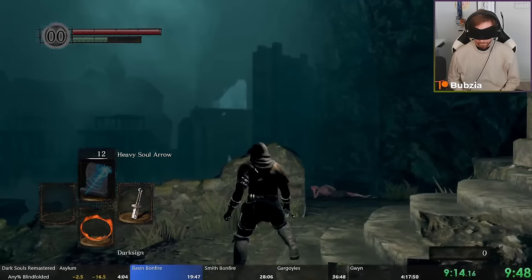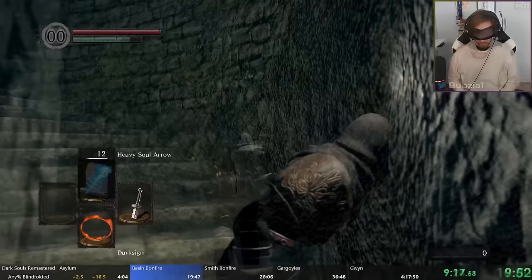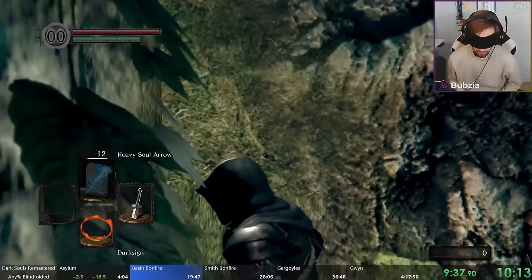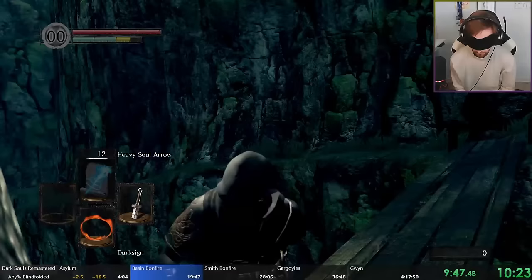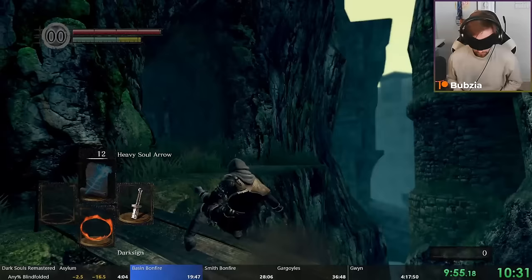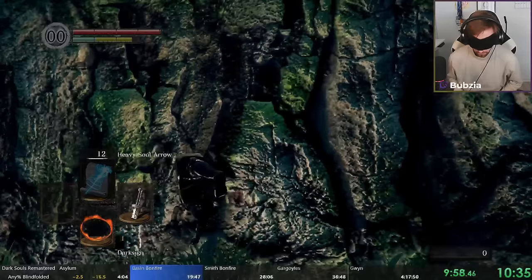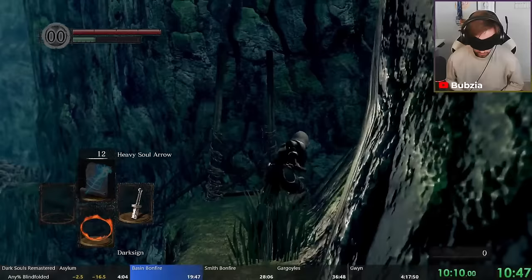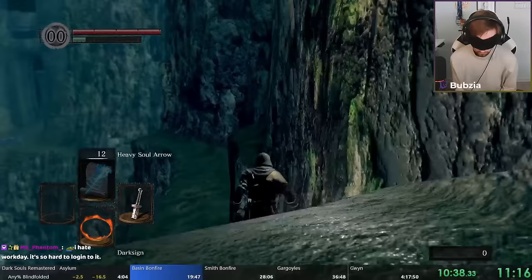We walk all the way back to the position we were at before and now go to Valley of Drakes. Valley of Drakes has a large Soul of a Nameless Soldier in this corner, and the reason we picked Thief is literally just to open this door — this shortcut. Here's another form of normalized movement: back-stepping. Back-stepping also always puts you a certain distance backwards in a normalized manner. This bridge is absolute horror but I managed first try. There's a clever technique here where I prep a quit-out and listen if I hit the bridge or not — if I don't hit it, I quit out.